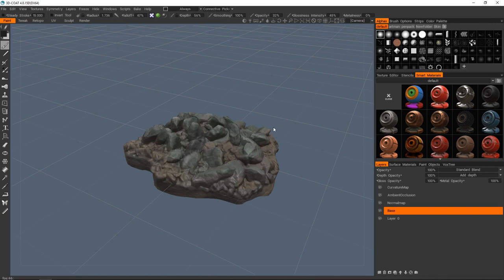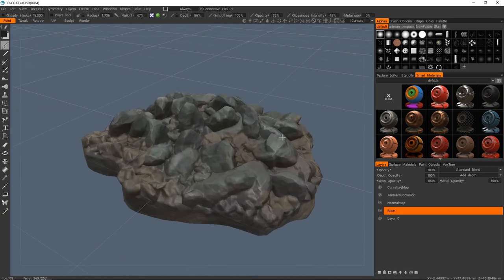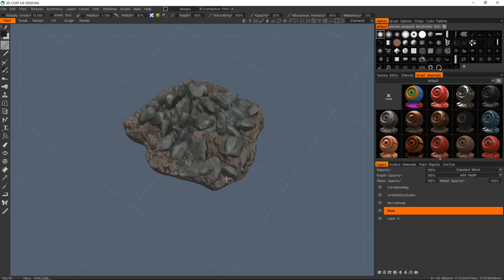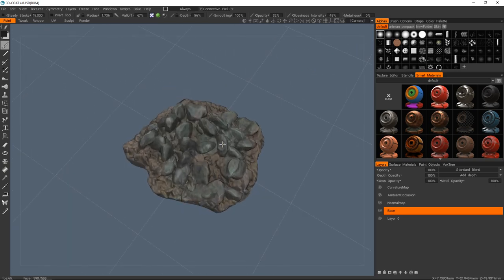Hello and welcome back to Polytooks. In this tutorial we're going to be hopping into 3D Coat and we're going to be seeing how you can create your own low poly debris pile. We're going to be using just stones and rocks in this example, but you can extrapolate this out to any kind of trash or bricks, pipes, tires, whatever you want really.